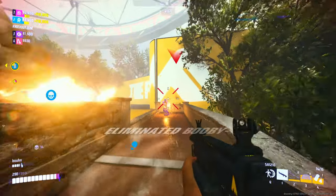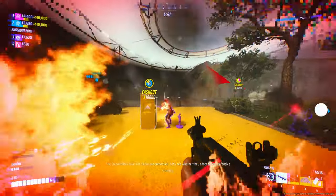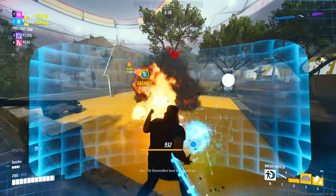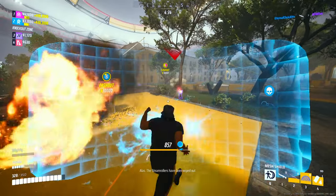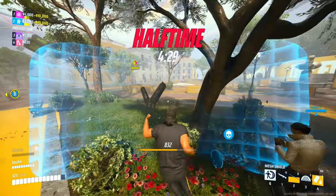When you are forced to play in an open space and you have a medium-medium-heavy composition, make sure that you use your heavy as a wall and press W with his shield together. It will drastically improve your chances of survival and make you a very dangerous threat.